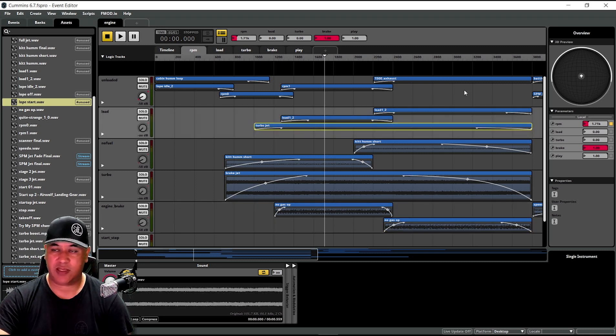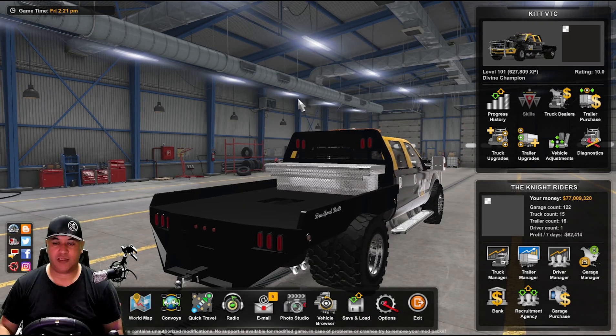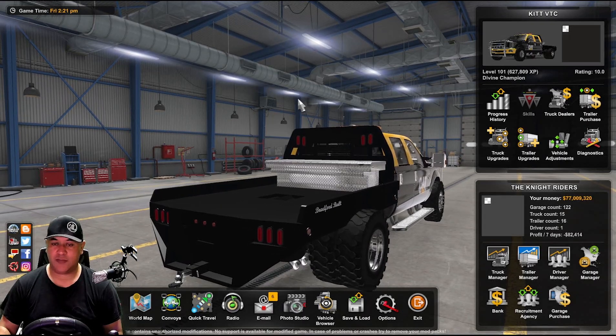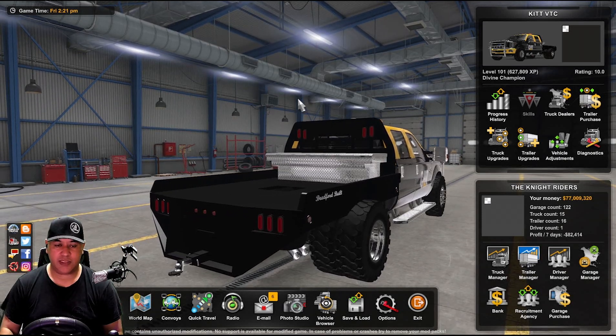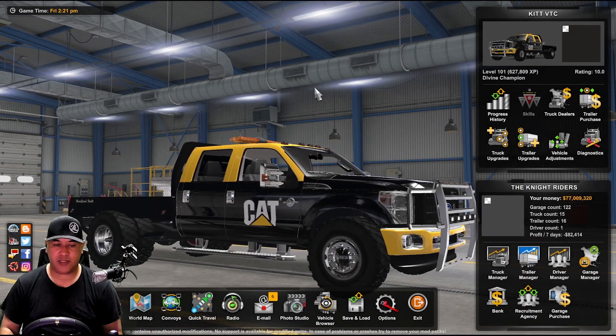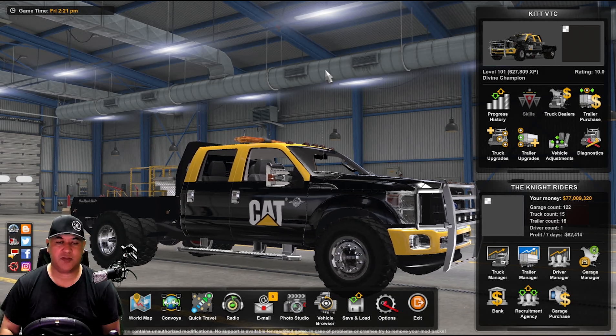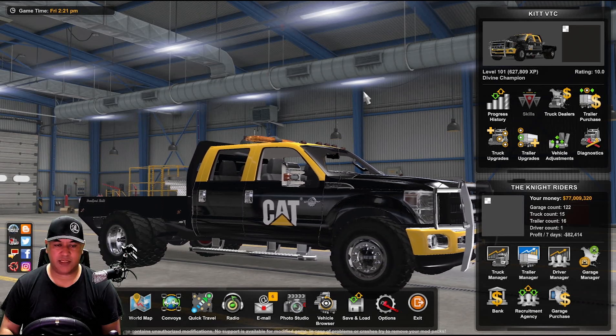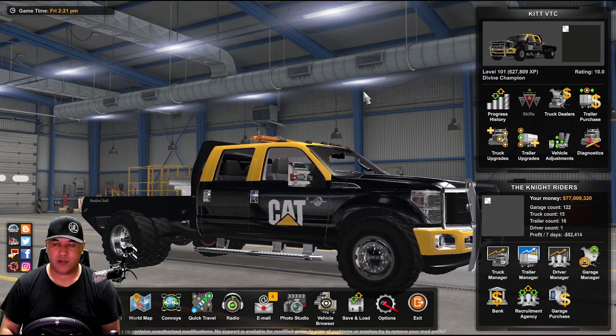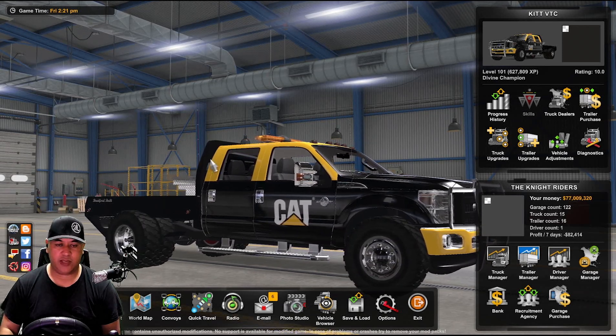We're going to go in-game and have a look at this truck. Here we are — the Beast F-350. You can see I've got a flatbed on the back. It does have a little tow bar for caravan trailers and things, but everything in this mod so far seems to be attached to the fifth-wheel-type pin, which is in the center of the deck usually above the rear axle. I've got a low bed on here.